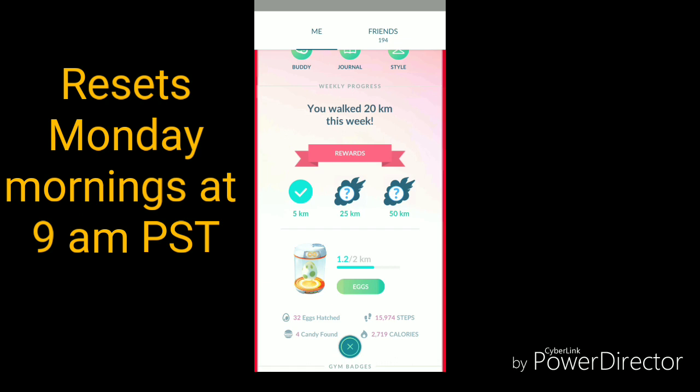This is a pretty cool update in the game. Previously, your Go Plus was able to calculate steps for you, but nothing in the game — so if your phone was off in your pocket, it would not calculate anything. This is a very good feature. There are special rewards for each of the options: 5k, 25k, and 50k. I haven't reached the 50k mark yet, but I'm going to get that this week for sure — I'm at 20k so far and it's Thursday. It resets Monday mornings at 9am Pacific Standard Time.